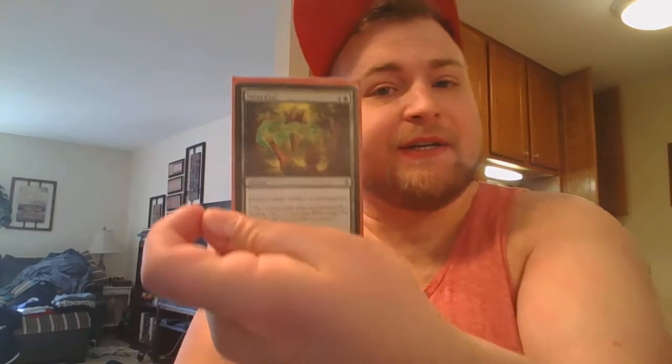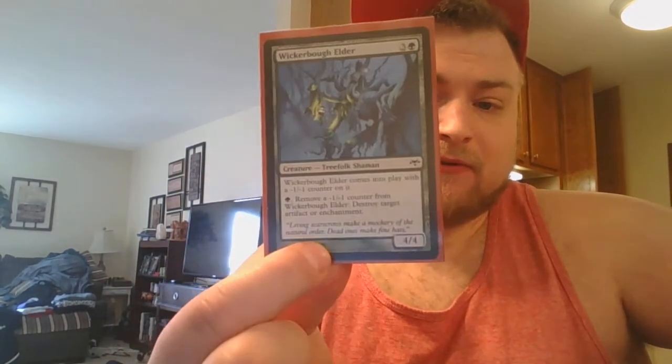Now I'm going to talk about our removal suite — and I mean removal for artifacts and enchantments. Very few and far between do people have ways to actually deal with threats. You'll have your basic Naturalize, and then Viridian Shaman, Viridian Zealot, Acidic Slime, my all-time favorite Bane of Progress — ETB, destroy all artifacts and enchantments, put a +1/+1 counter on it for each one destroyed. And then Wickerbough Elder at our 4-drop. Comes in with a -1/-1 counter; pay a green, remove it, destroy an artifact or enchantment. There's lots of ETB effects as well, like Reclamation Sage, Conclave Naturalist, Acidic Slime.